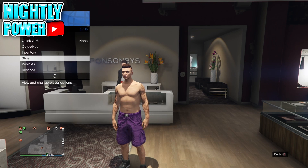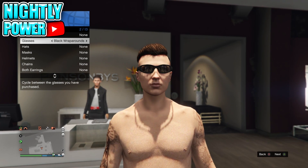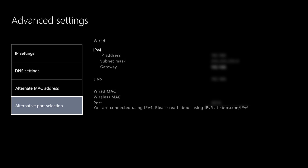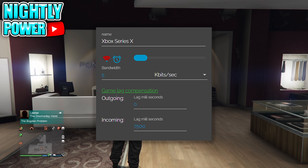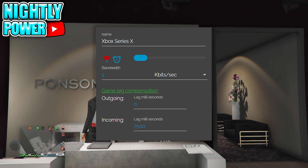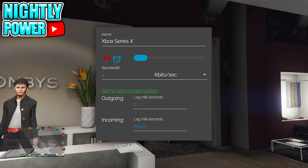Put on the outfit saved as C1, then add accessories and a parachute to make sure you get an orange saving circle on the bottom right of your screen. On Netcut, find the IP address of your console — you can find this in your console's advanced settings. Once you have the correct IP address, set incoming to 7500, change Mbits per second to Kbits per second, and set your bandwidth to 5.